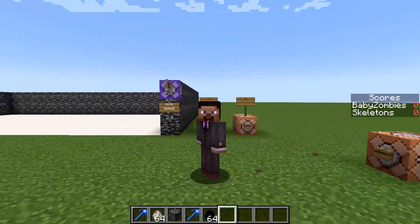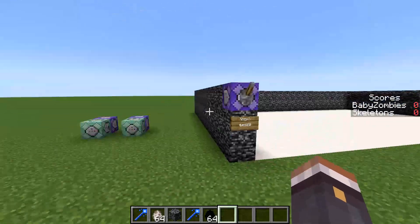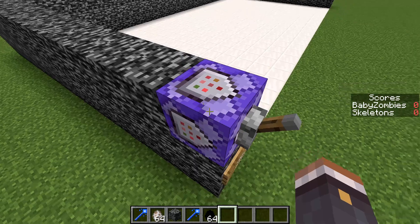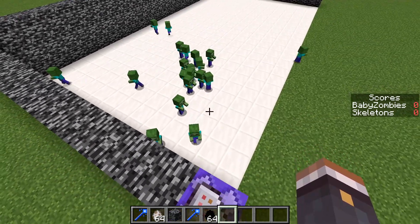So far all these command blocks have been unnecessary — you can set up mob battles without any command blocks. I just recommend doing a few because it makes it a lot more fun. These command blocks up here I've simply set to summon mobs, so like if I do this it's just summoning baby zombies because it makes it easier to get a bunch of them.